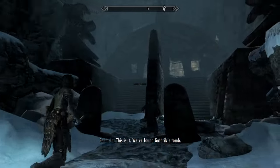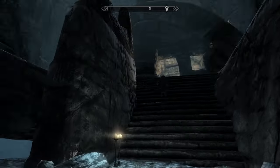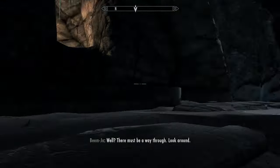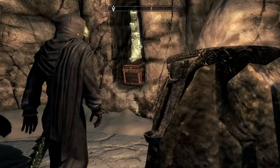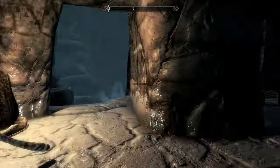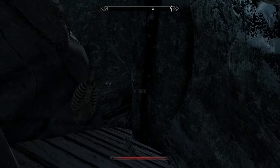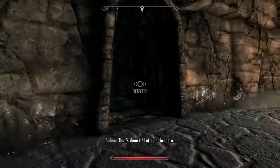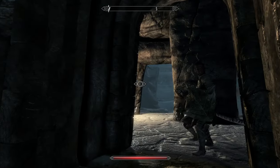This is it. We found Gathric's tomb. Gathric, huh? Who's Gathric? Pretty important to have a massive underground tomb built like this. There must be a reason for it. There's a chest — got some loot. 27 gold. We found 27 gold to split among the four of us. Oh, here's a hidden lever! Cool, that's done it. Let's get in there.